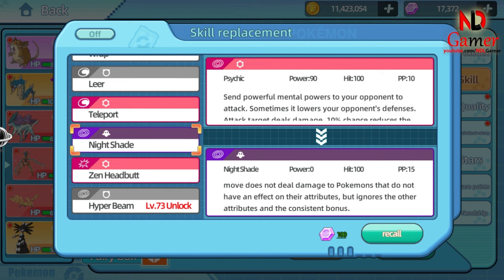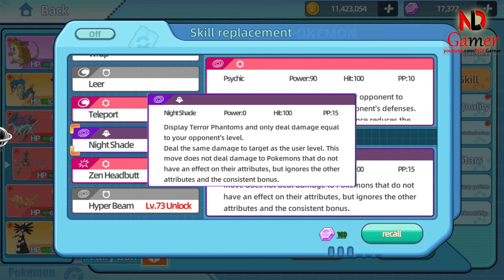Move Name: Nightshade. When Deoxys uses this skill, it summons terrifying shadows to deal damage to the opponent. The unique aspect of Nightshade is that the damage dealt is equal to the opponent's level — meaning the higher the opponent's level, the greater the damage inflicted. This damage is not influenced by any stats of either Deoxys or the opponent, such as attack, defense, or other attributes. This skill will not deal any damage to Pokémon without a type. Power: 0, though its effectiveness depends entirely on the opponent's level. Accuracy: 100% — always hits. PP: 15.